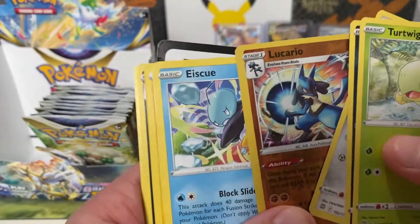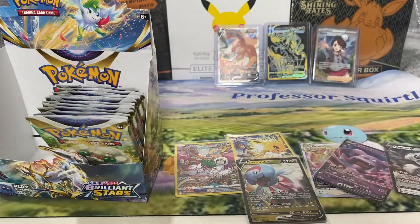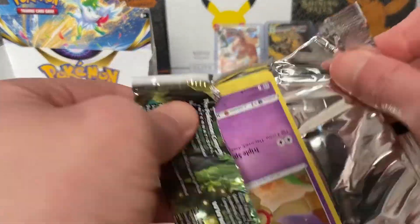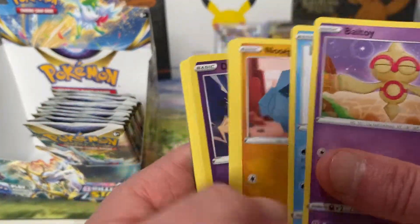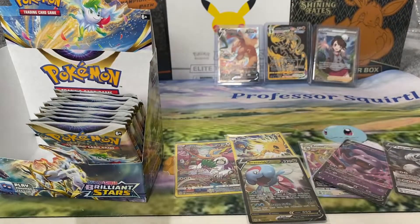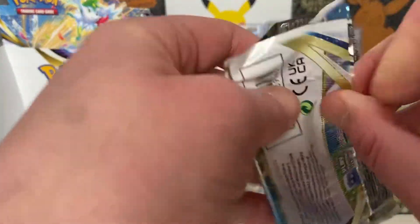Lucario reverse — you're going to need that for your binder. Like you say, you're going to get packs with nothing in. But when you've got a binder to fill, it's technically you need them all, don't you?